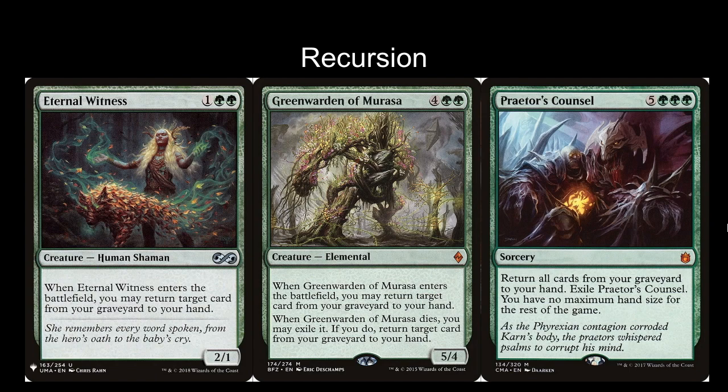Praetor's Counsel is five green green green for a sorcery — a very flashy sorcery that says return all cards from your graveyard to your hand, exile Praetor's Counsel, and you have no maximum hand size for the rest of the game. This is never going to resolve without some difficulty, but it's so worthwhile. If your opponents are caught off guard and don't have a counterspell, you're pretty much going to win on the spot. The fact that you've been hoarding your mana for the last 10 turns means when Praetor's Counsel comes down, you have access to everything — four enormous creatures, another draw spell, and it pretty much wins the game on its own.